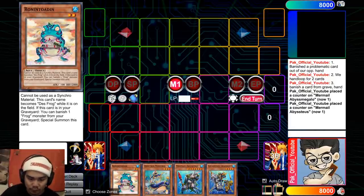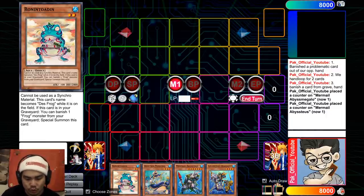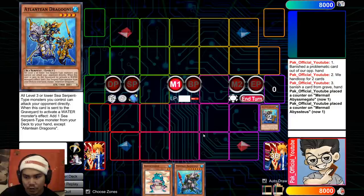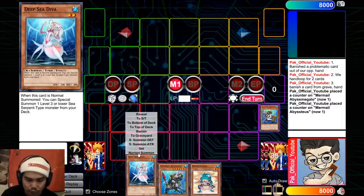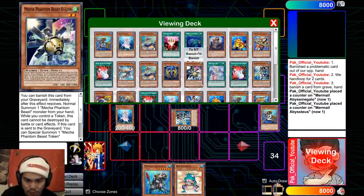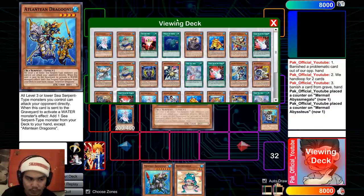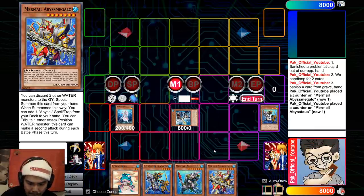Now imagine we take the same combo from before but add a new card: Teos. Also keep in mind we need one blank Water card — like Ronin Tonin, just a useless Water card. We start off the combo very similarly: go Minstrel, Dragoons, look at our opponent's hand, banish a problematic card, then search D.Va. We normal summon D.Va and summon Neptibus. We use Neptibus effect to send Dragoons to the graveyard to add Dragoons to our hand, because it can add any Atlantean monster. Then on a new chain, Dragoon's effect triggers to get Megalo.